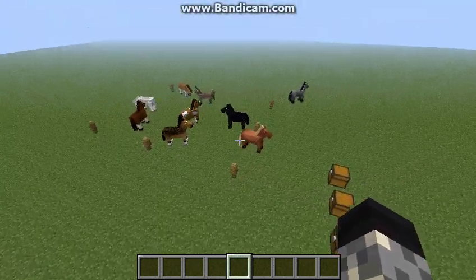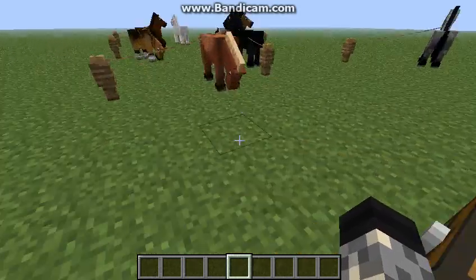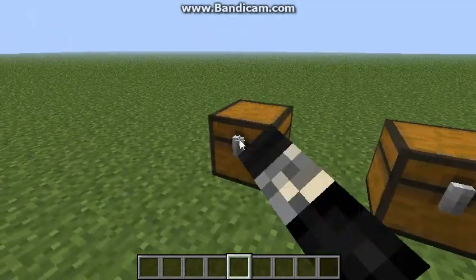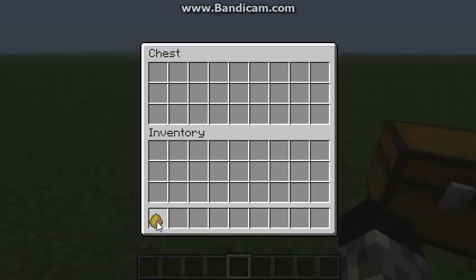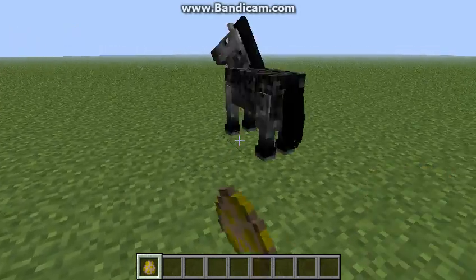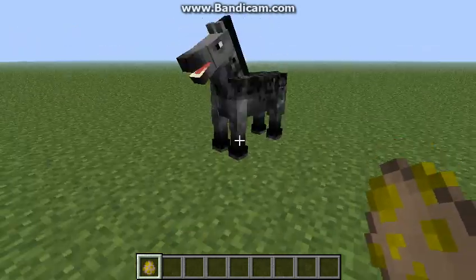They can come in different combinations, and now let's go over what we can do with these guys. Right now we have a new Spawn Egg which is the Spawn Horse Egg, and you can spawn yourself a horse in creative mode.